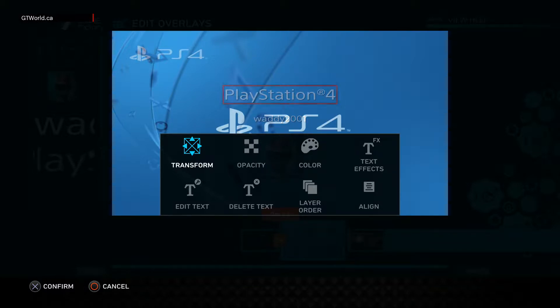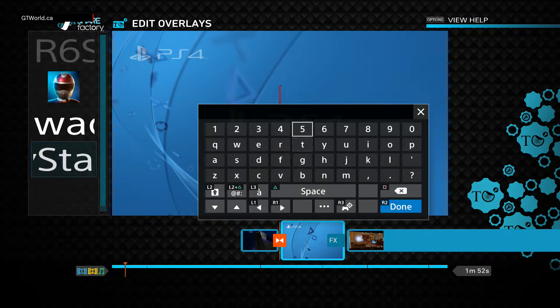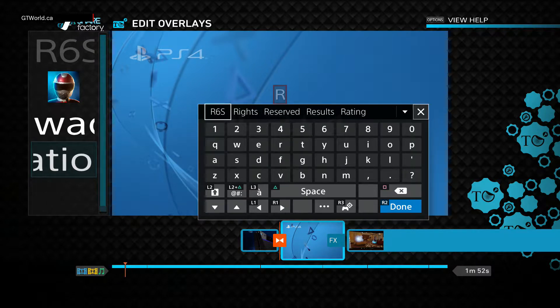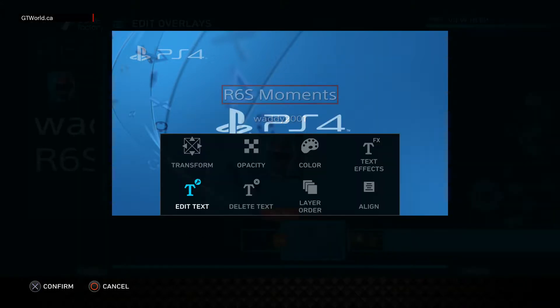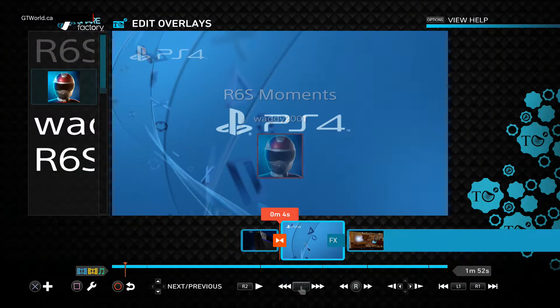That didn't work - Edit Text, I see. Let's try again: 'R6S Moments.' It's fun to learn while doing, isn't it? There we go. Now we're going to back out and highlight - that's fine, it's my name, we'll leave it as is. You can mess around with this later on.